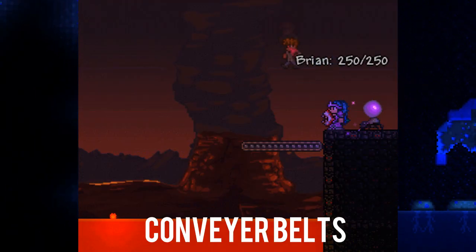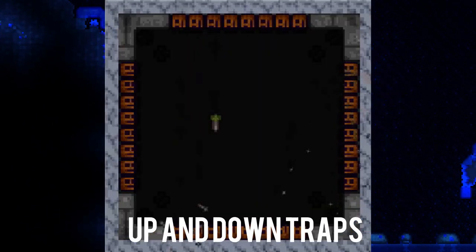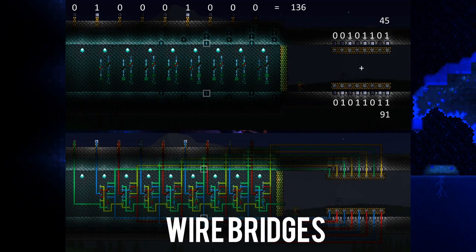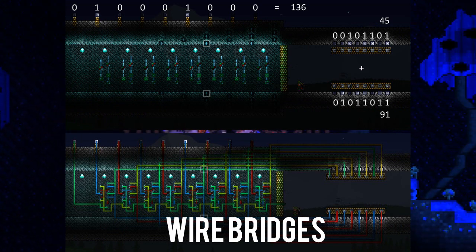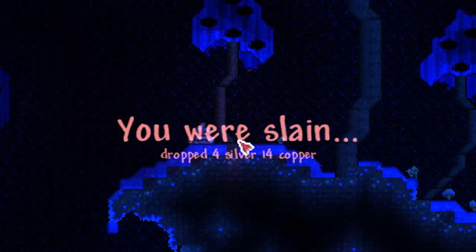Also included are yellow wire, conveyor belts, new pressure plates that can be activated with bullets, traps that can now be placed up or down, blocks that work with wire bridges for two different types of wire, a new campfire, and updated crafting stations and piggy bank textures, and finally updated statues.